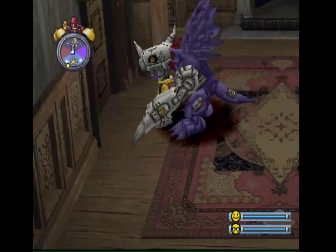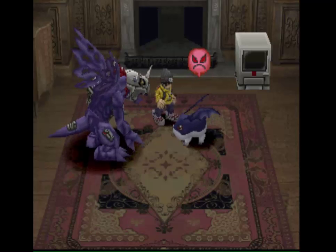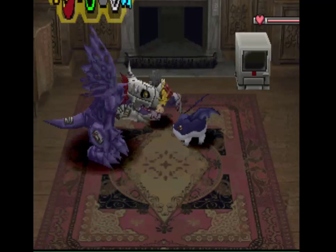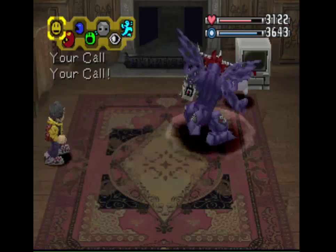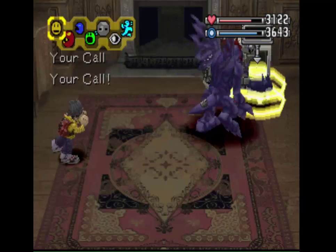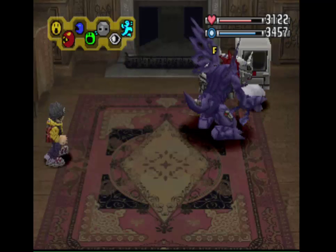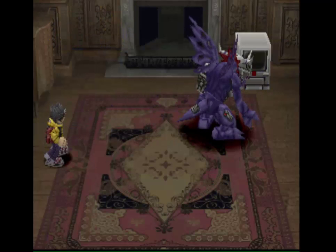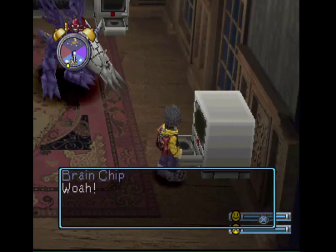What's in this room? I swear, I will knock this guy out for just being in my way when it comes to getting what's in that disk drive. What's in this room? One more punch. Okay, good. Brain chip. Two brain chips. The item keeper is going to have a lot of items to store.